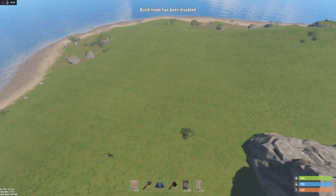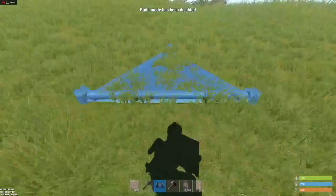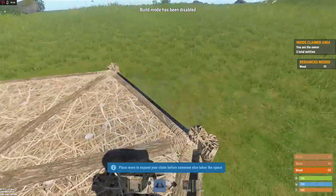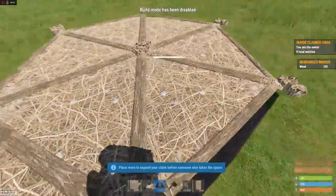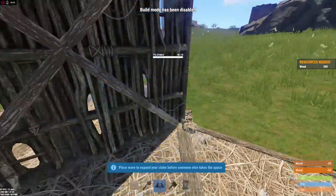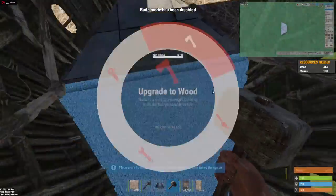First, you need to find a relatively flat area. Look for the lowest part and start your foundations there. Your base will start with three triangle foundations. Make sure your foundations are as low as possible. Check to see if you can add a circle of foundations right next to it — this will be your main loot room. Now you need to secure yourself a place to depot your loot for early game. Start putting walls around and upgrade to stone if you have it.